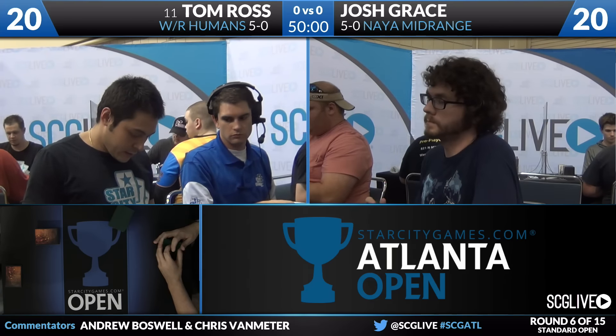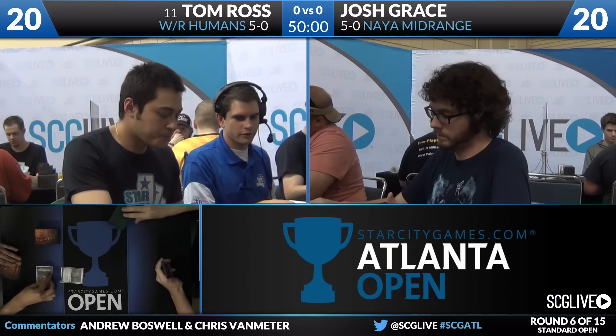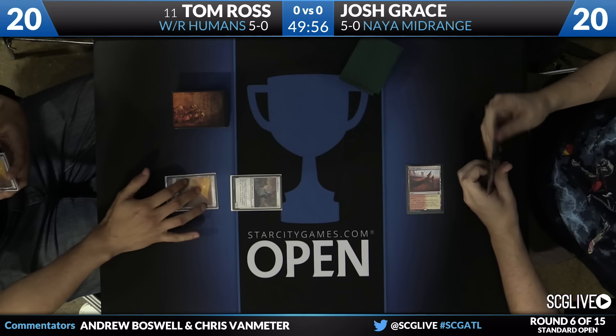If the board does get gummed up, Tom can go pretty big with his creatures — specifically Thallious Lieutenant — and Always Watching can pump his guys up so they can push through blockers. But also Griff's Boon is going to be one of the ways that he can push damage.